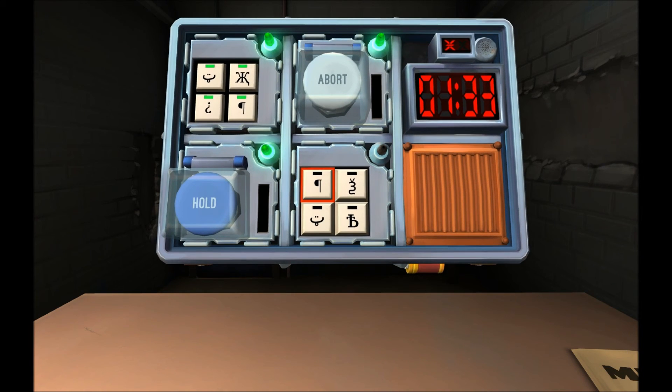Next one: backwards P, 3D with an antenna, smiley face, upside-down P. Is it a lowercase P with a line in it? It's kind of an upside-down lowercase P. So: upside-down P, backwards P, and the TV 3 — antenna one. We did it! 53 seconds.